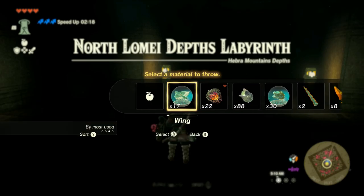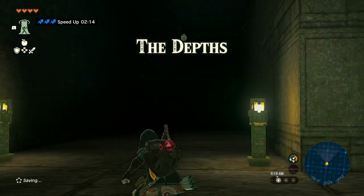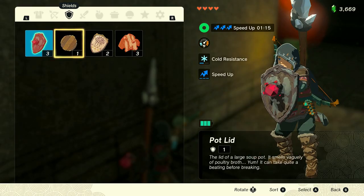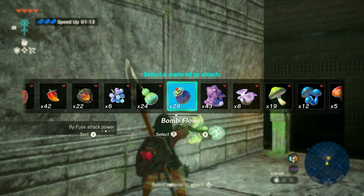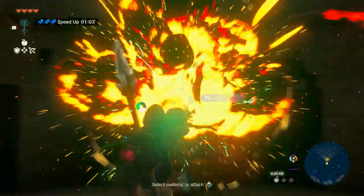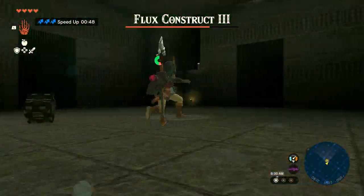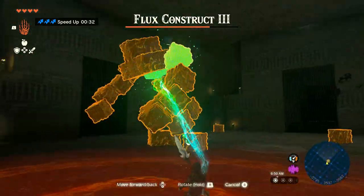When you are at the depths, it's a good idea to use bright bloom seeds to light up the area. Since I don't have a good weapon, I'll fuse a diamond from the previous shrine onto a weapon to help kill the boss. I also have a few bomb fruits which will help. I'm fast-forwarding this fight so you can get the basic idea, but you can slow down the video to watch the whole fight. This boss isn't that difficult if you jump timely to dodge its ground smash attacks.